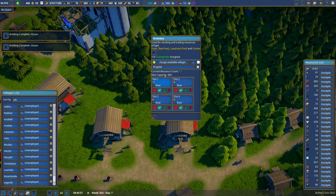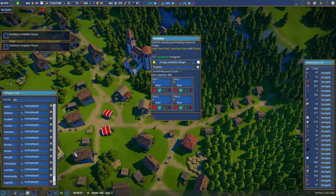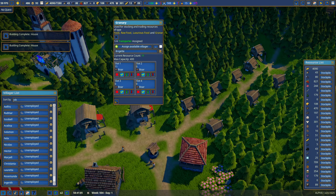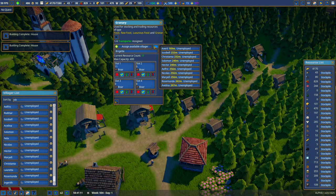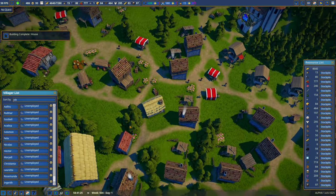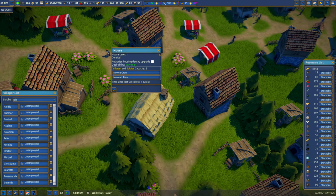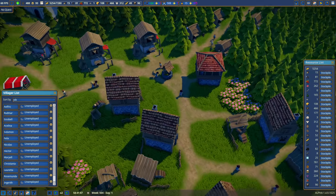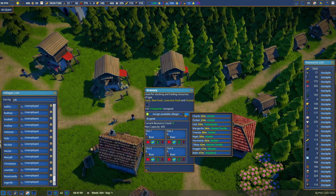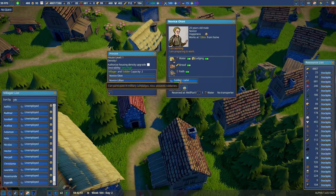The new granary already has 11 boars — good. Bridgette is a citizen. I must have kicked her out of her job so I'll need to reassign someone. I could take nearby soldiers. Novices Otan and Lilian are now back — I'll assign them as transporters, but they didn't show up in the list, so I set them as unemployed temporarily.